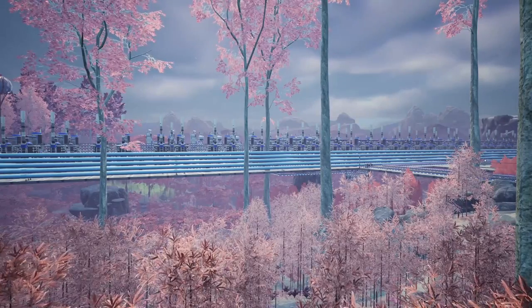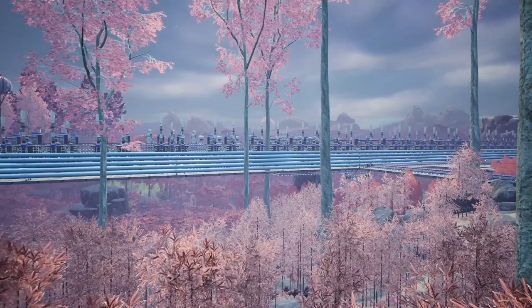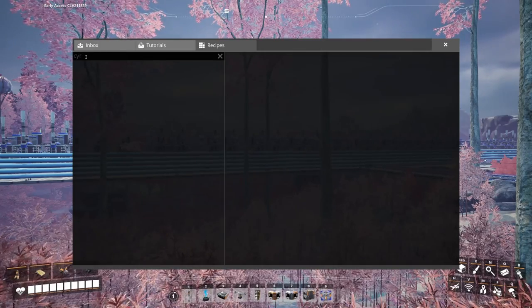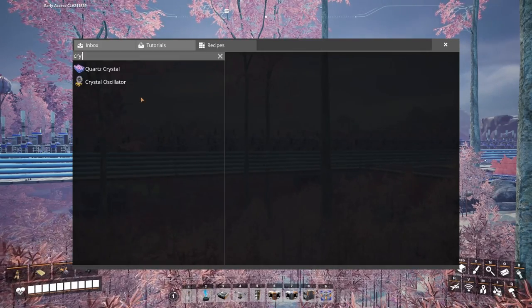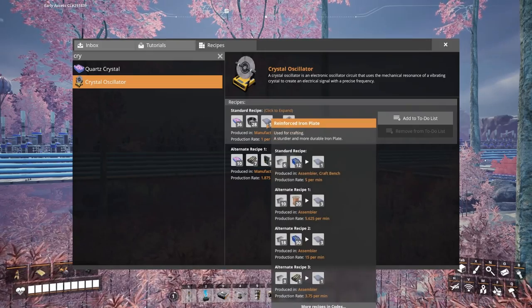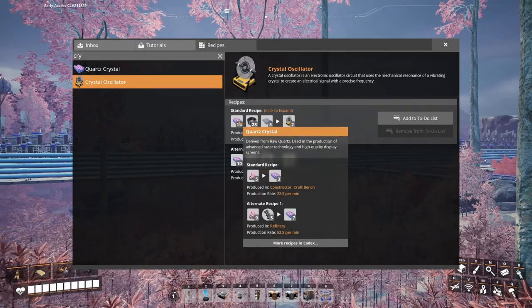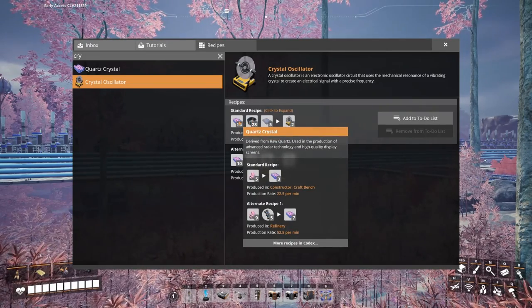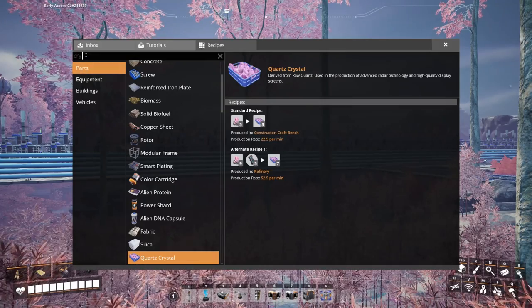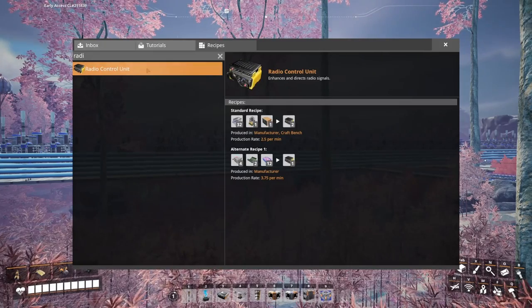Welcome to another episode of Satisfactory. This episode it's time to start making some crystal oscillators. Crystal oscillators — let's start here, we'll work right to left. We're going to need reinforced iron plates, which are being made, cable, which is being made, and we just need to make some quartz crystals, which are made from raw quartz.